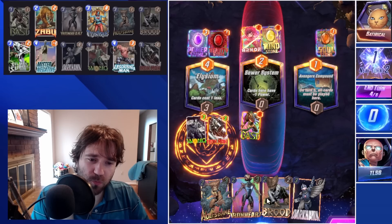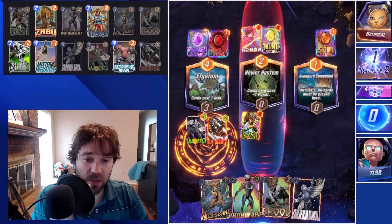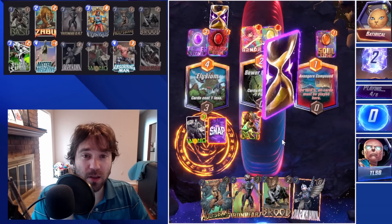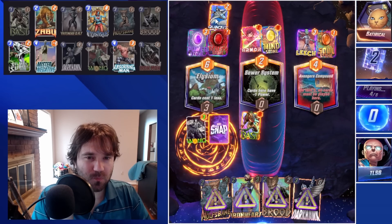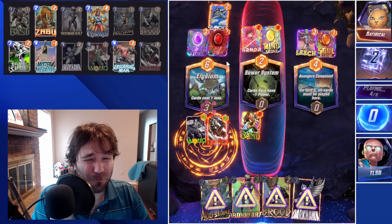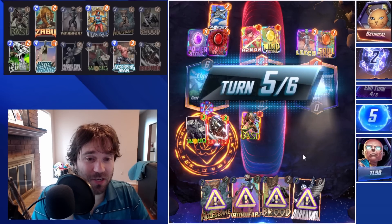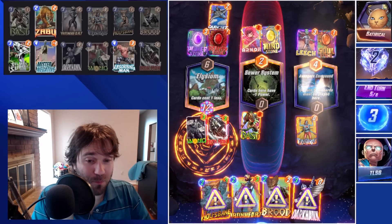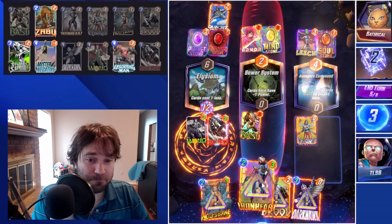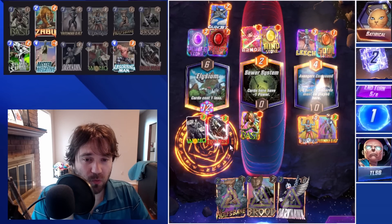They Leech us — that's why they snapped. Leech on four is so frustratingly good. Luckily we didn't have Silver Surfer in our hand, so we get some benefit there. We can copy the Iron Man to this right lane. We have a shot if we can draw into Silver Surfer — maybe we can spread out our power enough.